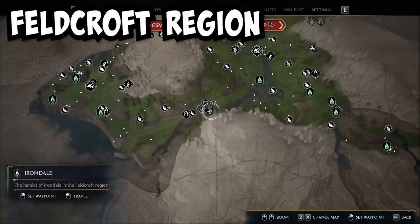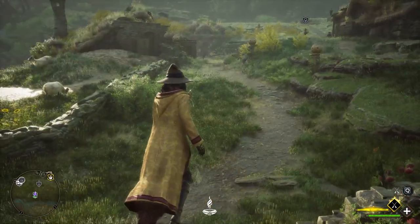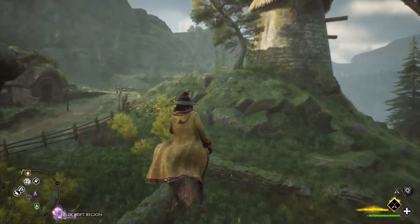Now our next destination is the Feldcroft region. First we will teleport to Irondale. Once there you can hop on your broom and fly to the right — there will be a windmill with a page in front of it.